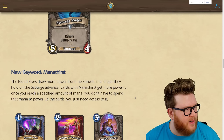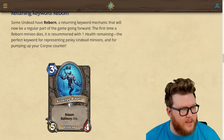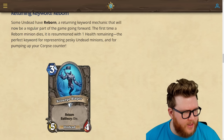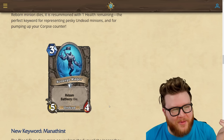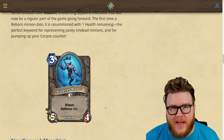Reborn is returning as a keyword, added to new cards and possibly some old ones as well. Scourge Rager has Reborn — its battlecry makes it die and it becomes a 5/1, which is very amusing. That's going to be great for Death Knight as a class, helping pile up corpses.